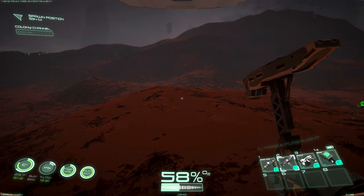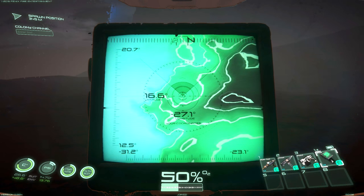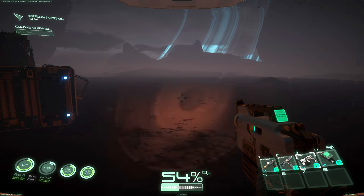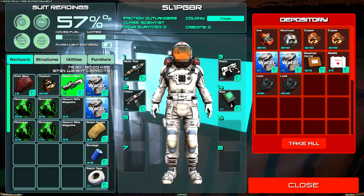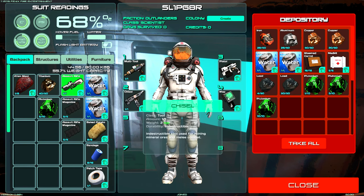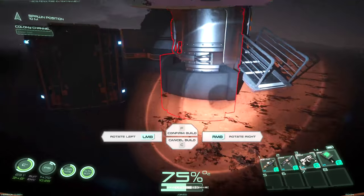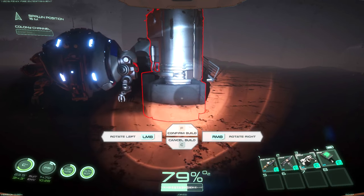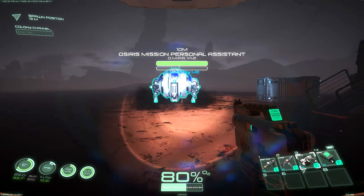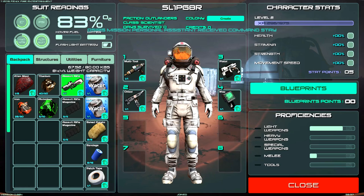Sometimes I forget these videos can be informative too — so for anyone playing, this is the location I found the plutonium, and this is where I found the titanium. Back at base — by the way, you can activate a light on your character by hitting L, so you can see in the dark. Let's open the depository and pull materials into our inventory, then go into utilities to place the forge using four pieces of iron. The robot companion is in the way — let's get it to move.